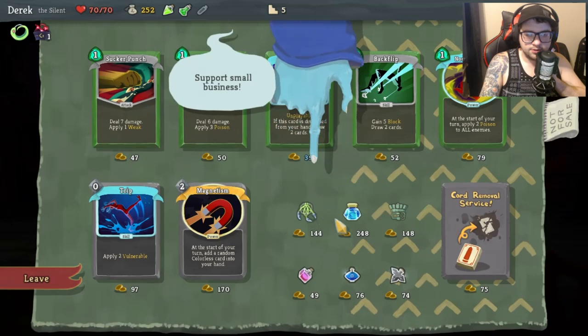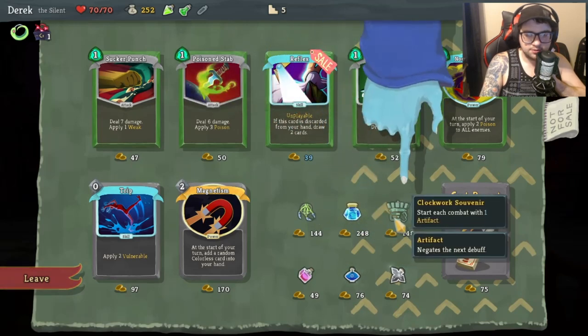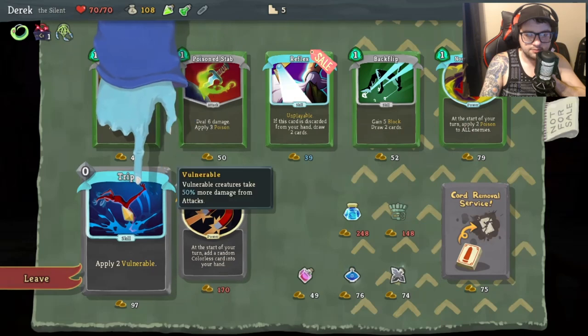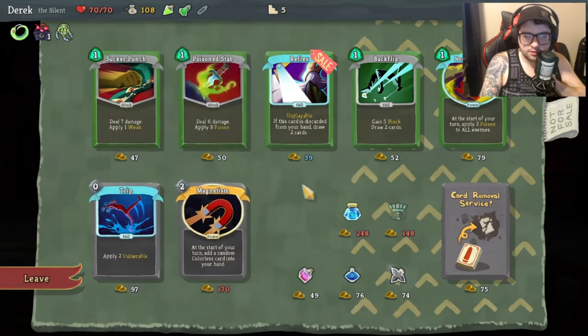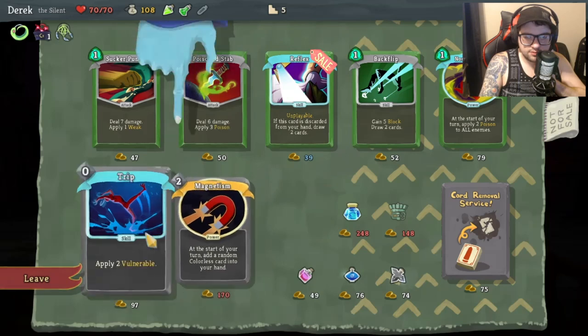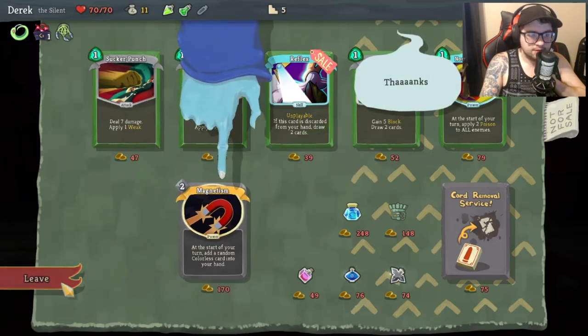Merchant options: 'whenever you rest, you may add a card into your deck,' or 'when you play 10 cards, draw one card.' We're going with the rest option and getting a free card every time - that's kind of a no-brainer. There's also a card that when discarded from your hand draws two cards. Another option applies Vulnerable and costs zero - yeah, let's do that.